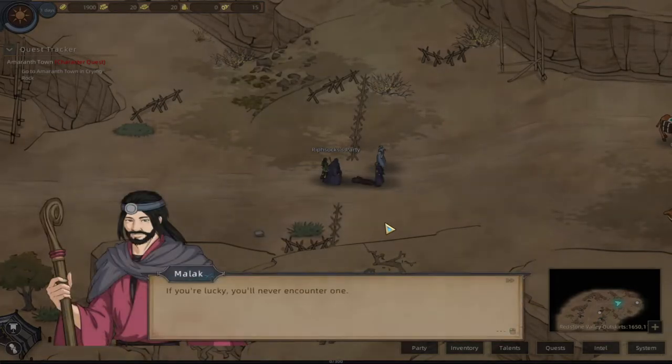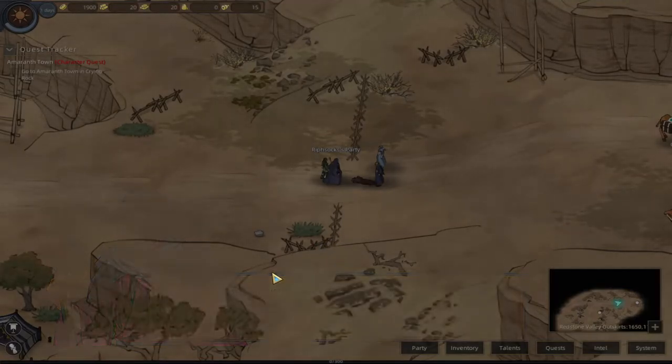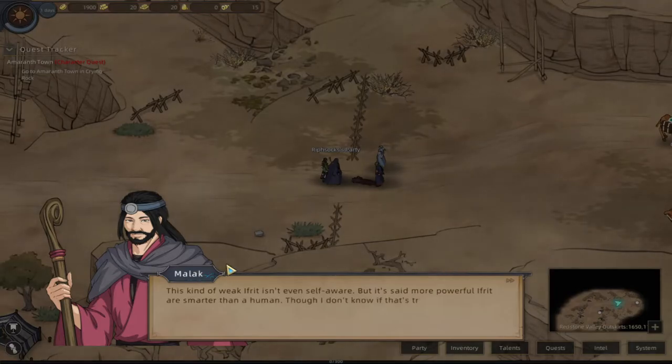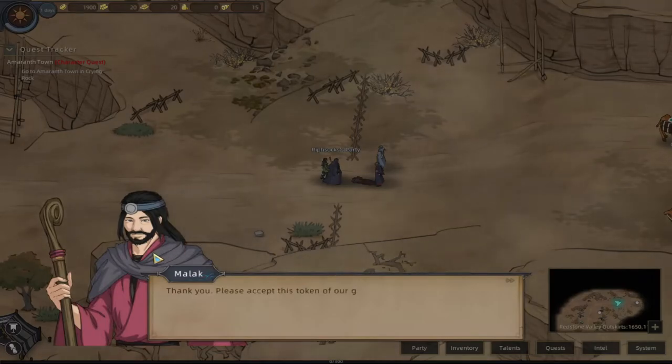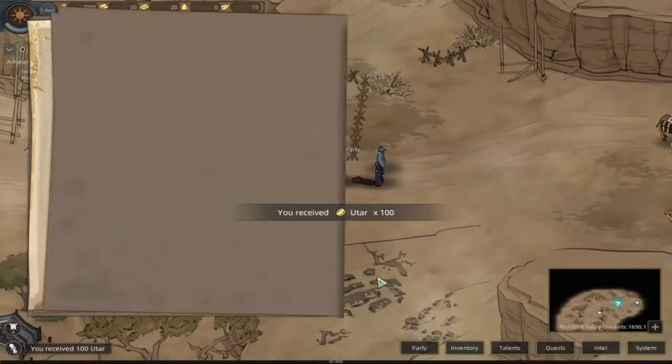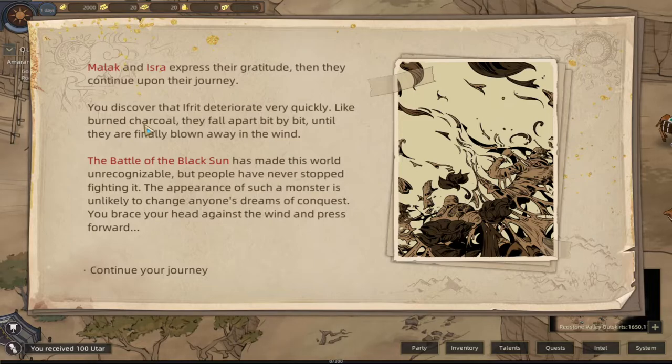Why did they attack you? If you're lucky, you've never encountered one. If you're a mage by nature they especially like to attack human mages in particular - so they're like anti-mages. This kind is a weak Ifrit, not even self-aware, but it is said more powerful Ifrit are smarter than humans - though I don't know if that's true. He gives us some cash as a token of gratitude. Ahead of you the area is dangerous - proceed with caution. I discovered that Ifrit deteriorate very quickly like burnt charcoal - they fall apart bit by bit.